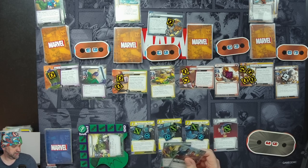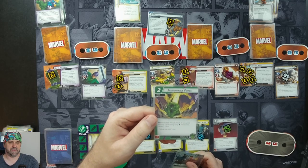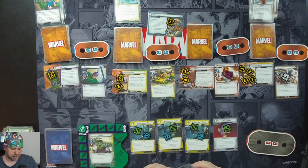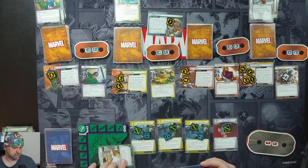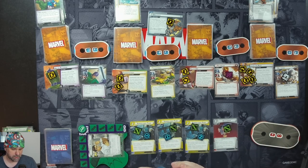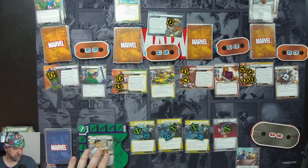We're going to spend two resources to ready Hulk. If you pay for this card using any physical resources, draw one card — we didn't, we used Ingenuity and a mental resource. We're readying Hulk. Then flipping down, we're going to recover four. We'll hold onto our card and ready up.